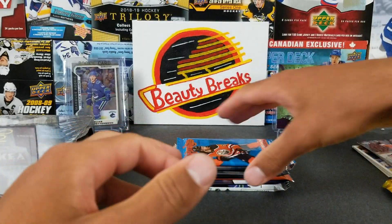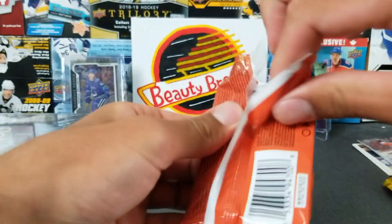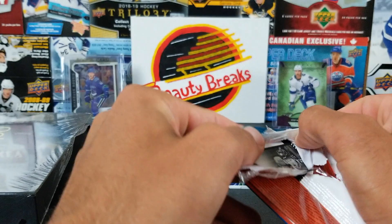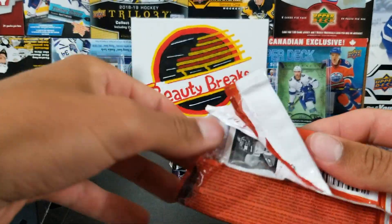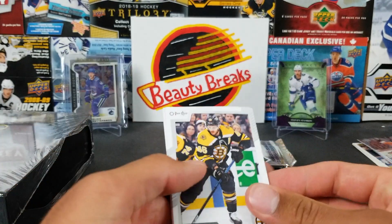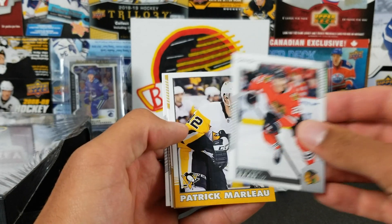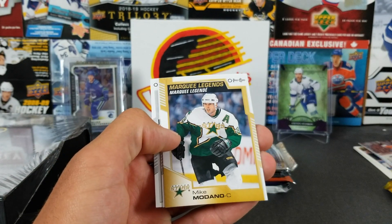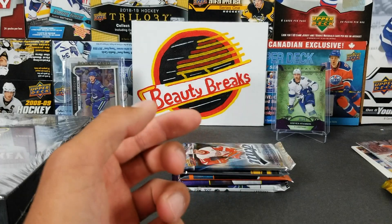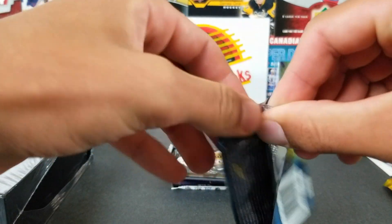Now we've got 2021 OPC — we've only done loose packs of this, never actually opened a retail box. Neither of us are really big on OPC, but OPC Platinum is a different story. We got: David Rittich, Blake Coleman, Ryan Getzlaf, Brandon Saad, Patrick Marleau on the Penguins retro, a marquee legends of Mike Modano, Brandon Sutter, and Alex Nylander.